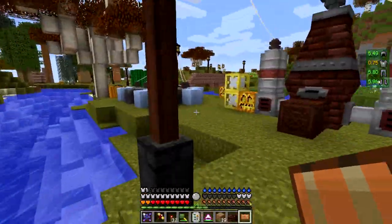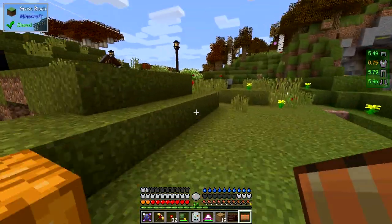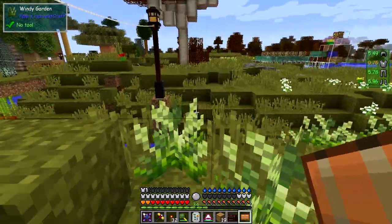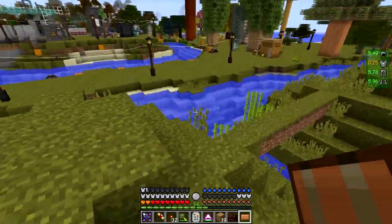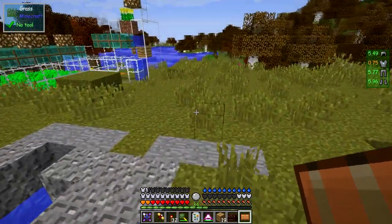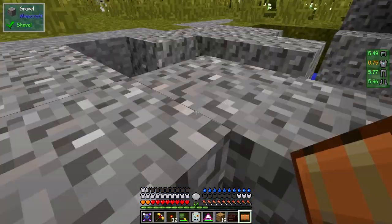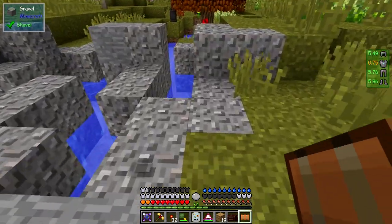So we're going to have a quick look at the other villager farm. I think the problem with this one is it's too far away. This is a different design done by Impulse SV — it's actually a nice design and quite easy to build. The only change I made was to put greenhouse glass from Serene Seasons in, as you can see.